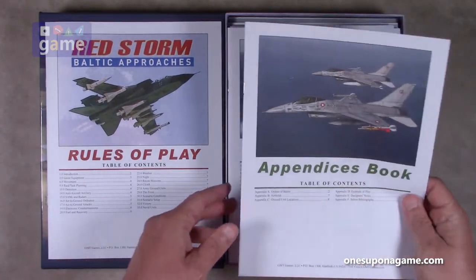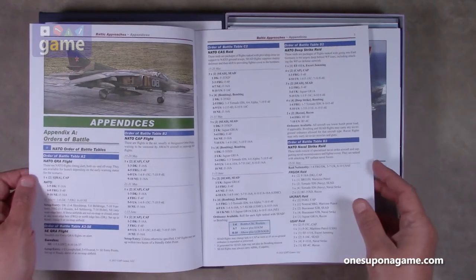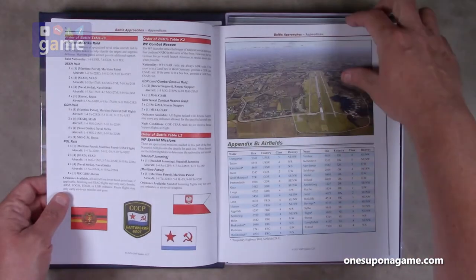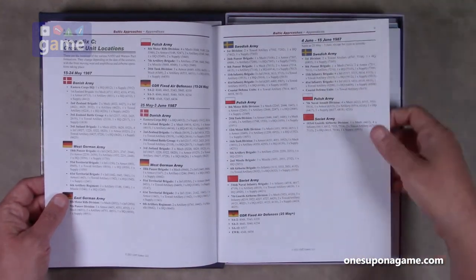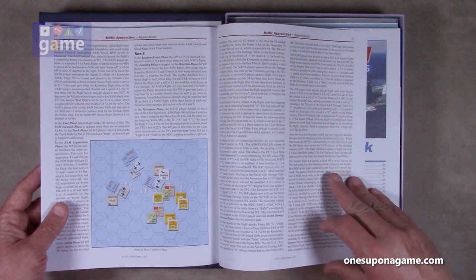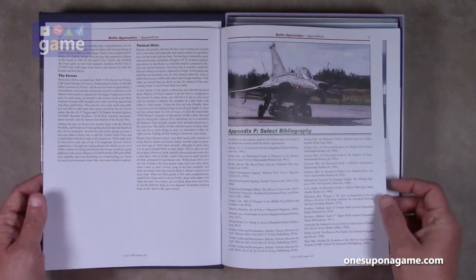Then we have an appendices book, which is a little thicker — it is 20 pages. It's got the orders of battle, airfields, ground unit locations, example of play, designer notes, and bibliography. So we have the NATO order of battle, the WP order of battle, all the airfields that are available and who controls them, ground unit locations, an example of play, designer notes, and the bibliography. So if you want to check out some of these books, you can find them on Amazon or your local library.